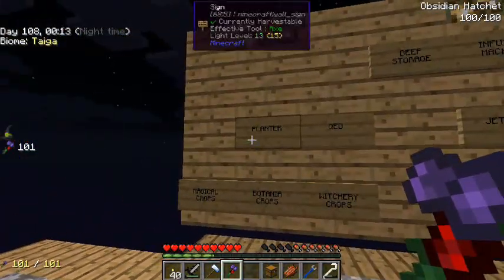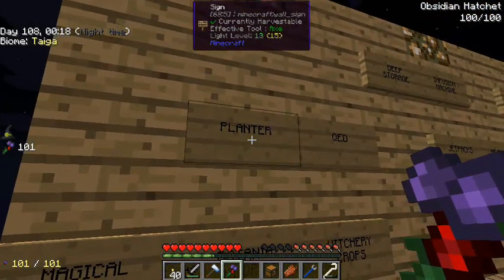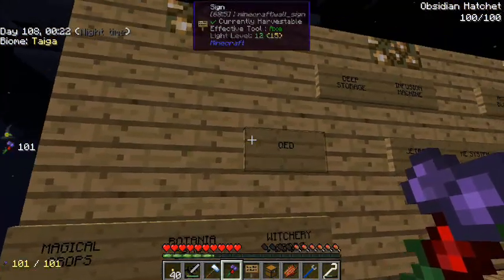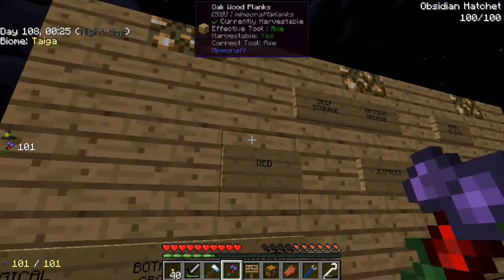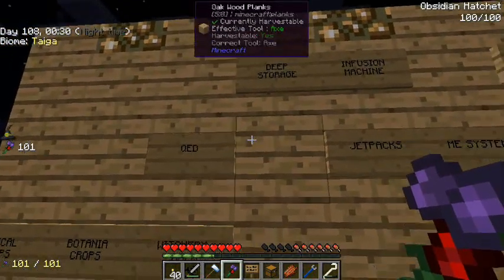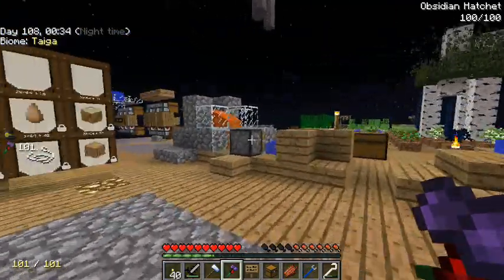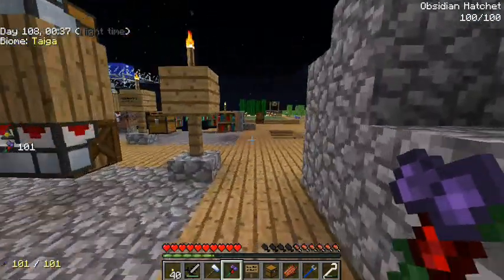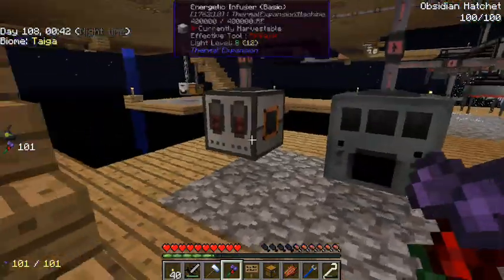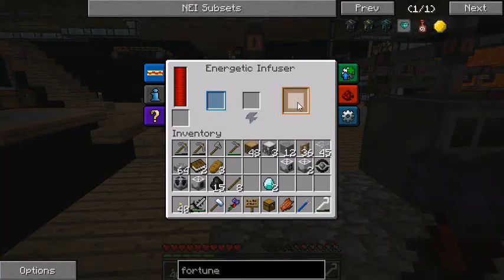If we revisit over here, we finished the planter. I'm not going to work on crops right now, but what I want to do is basically prep myself for jetpacks. Before I do that, I need to have a special kind of block downstairs in my factory that's going to be able to charge things — and that's where I get the energetic infuser.